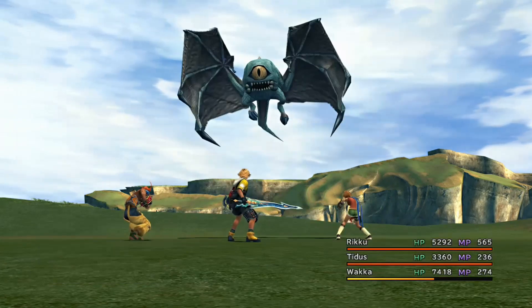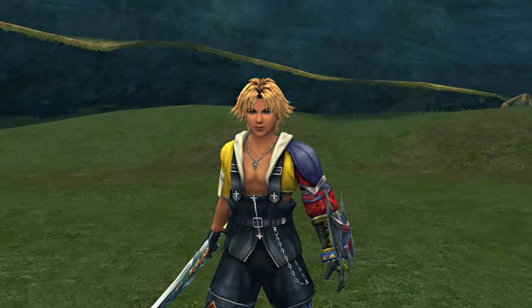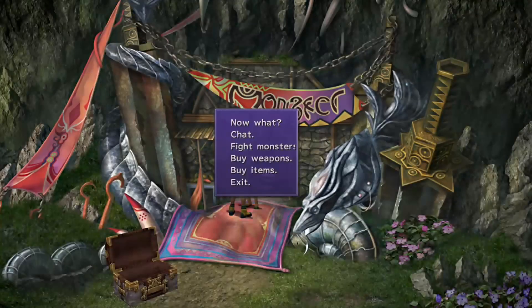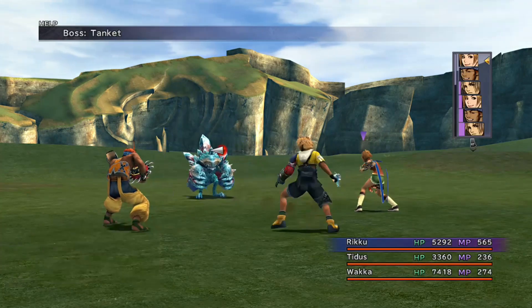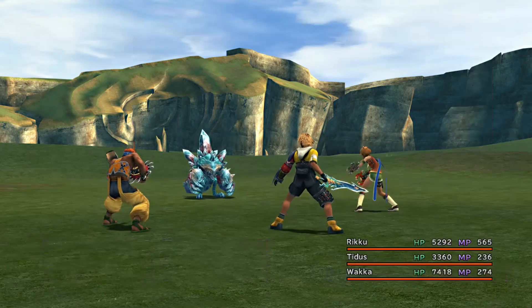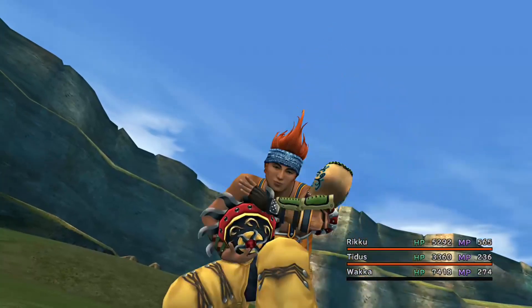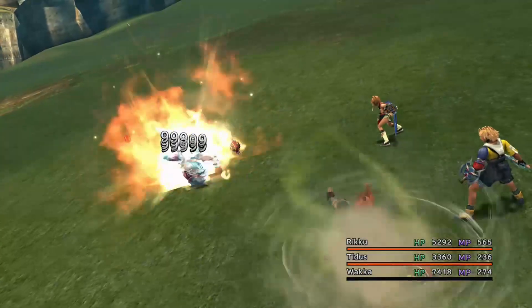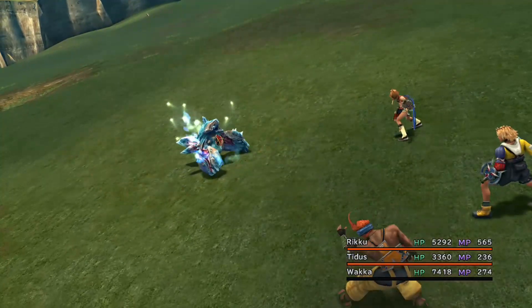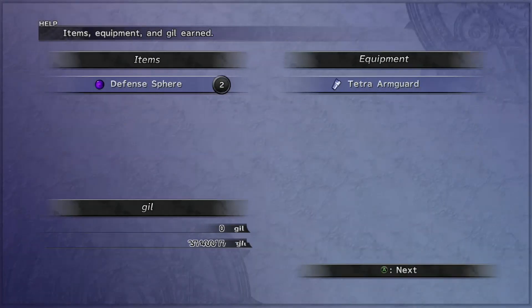You get magic defense spheres from One Eye whilst farming for triple AP weapons, so you'll probably end up with more magic defense spheres than you need. You need 47 magic defense spheres to add onto the plus-4 magic defense nodes already on the grid. For example, I had 66 magic defense spheres by the time I finished — I only had to use 47. Make sure you don't put too many on the grid, as you don't have that many free nodes.